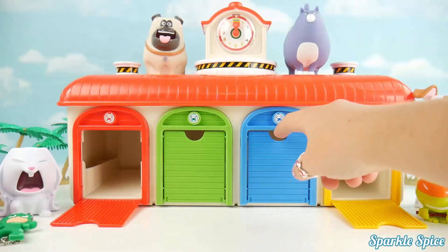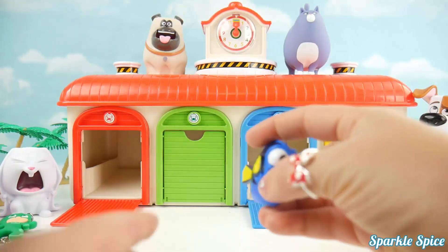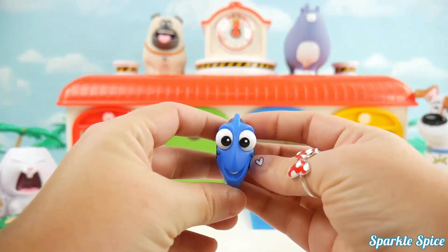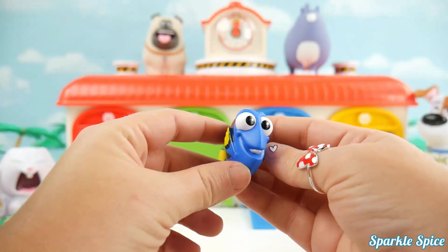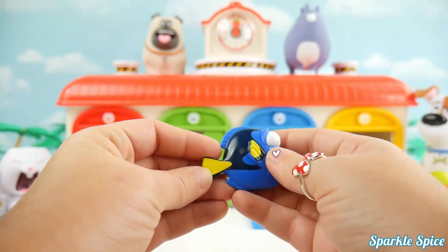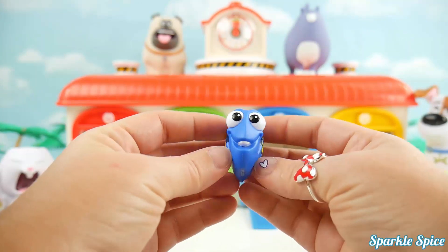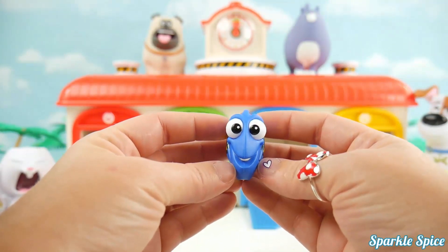I wonder what's behind the blue door. It's our friend Dory! Come on out, Dory. What am I doing here? Hi Dory — you came to visit us as a surprise. Dory is such a beautiful blue color with these yellow fins. Where am I? What am I doing? Don't worry, Dory — you're with friends.